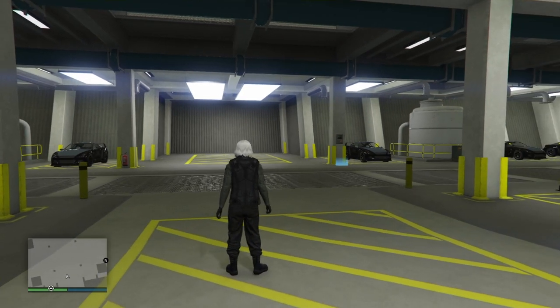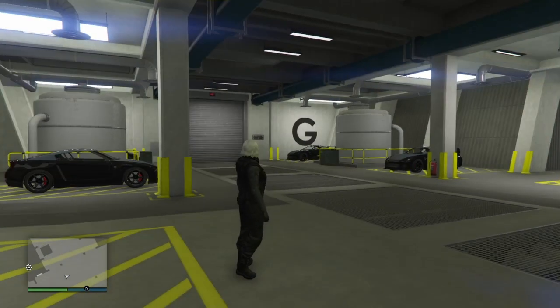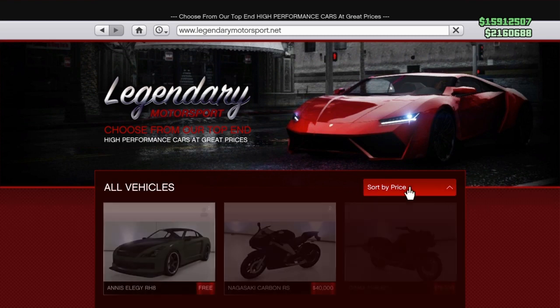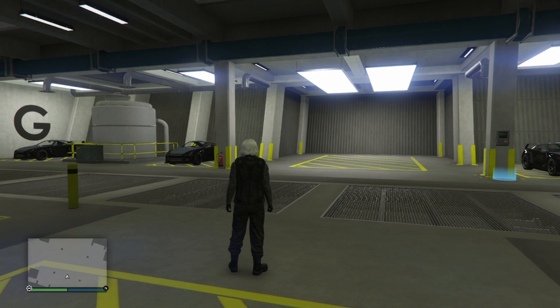Whichever garage you get, you gotta fill it up with free Elegies. On your phone, go to Legendary Motorsports, go to sort by price, and get the free Elegy. Just fill up your garage with them.